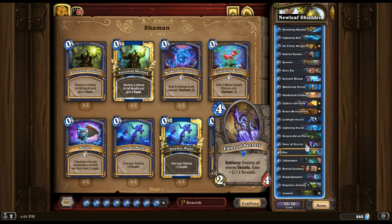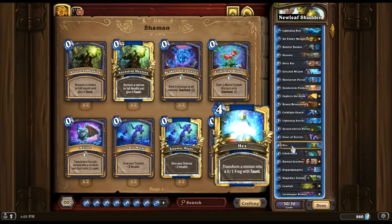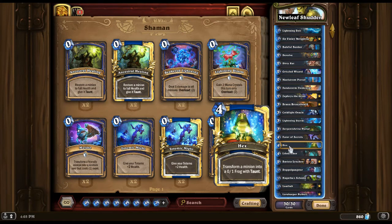We have Eater of Secrets for the Mages. Use it when they have a lot of secrets, or use it when they have 2, or you just want that tempo. We have Hex to deal with Big Priest, and also to deal with anything that's big that we need to turn into a frog.